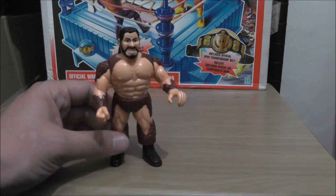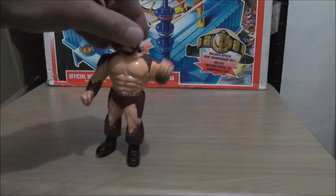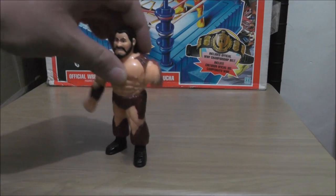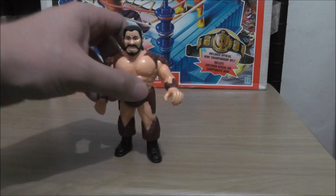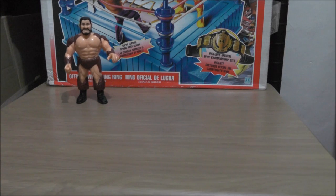This is Series 10, the Dark Blue Card Series. This is Giant Gonzalez with Giant Jab. You push down on his feet and his arms go crazy. This is quite a cool figure. Giant Gonzalez was the tallest wrestler of all time — 7'7 or something like that.